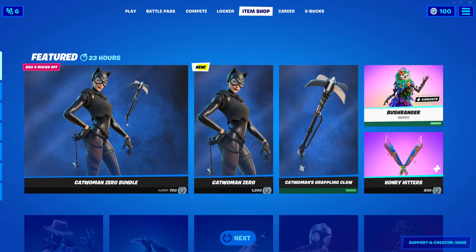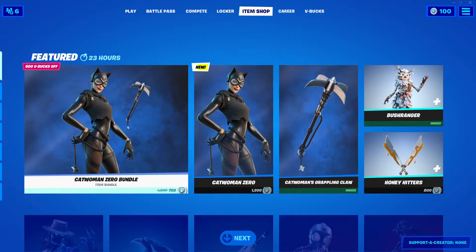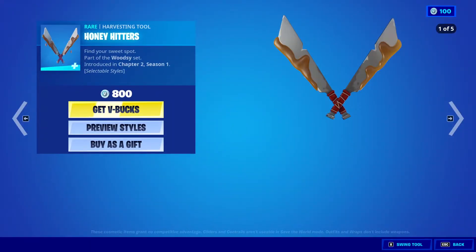You can buy them all separately. Bushranger Outfit is back with the Bagling Buzzy Bag. Honey Hitters is back, 800 V-Bucks.